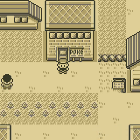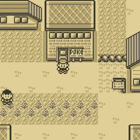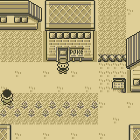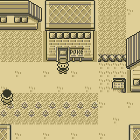Welcome to part 19 of the Pokémon Red World Tour. Last time we went to the Nugget Bridge and we battled all the trainers there and eventually we won this Nugget, which we sold at the Pokémon Center.